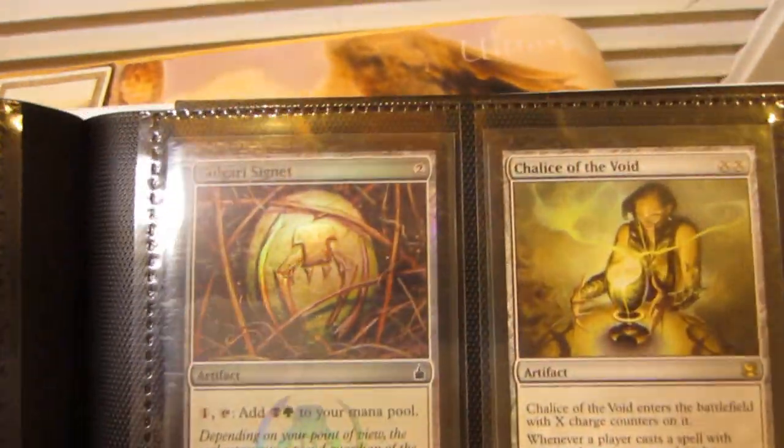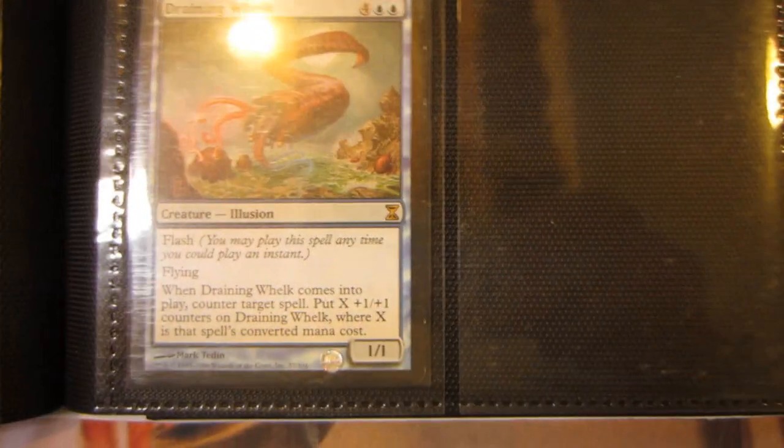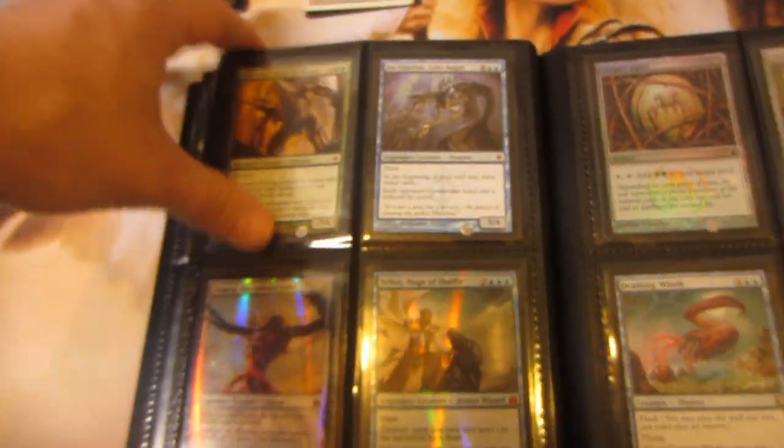There's a Foil Golgari Signet, a Chalice of the Void from Modern Masters, and lastly a Draining Welk. So if you guys are interested in any of these cards, please check out my Wants List.